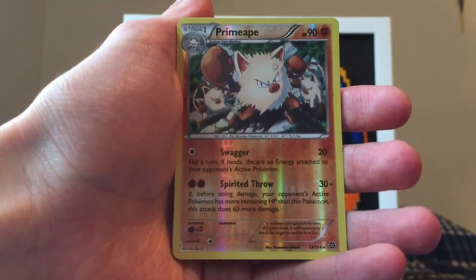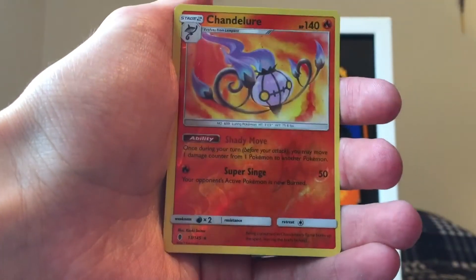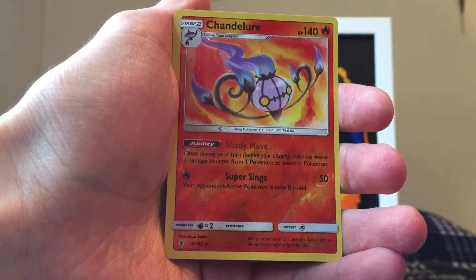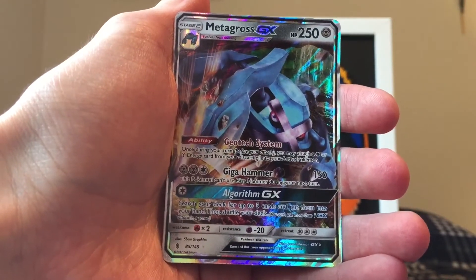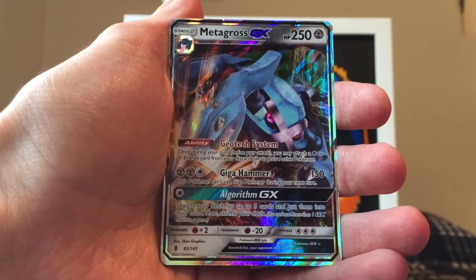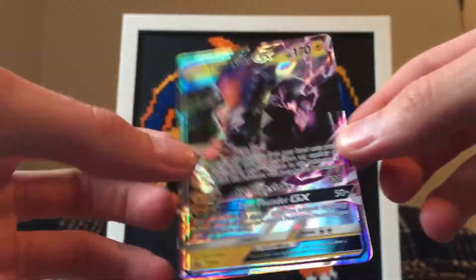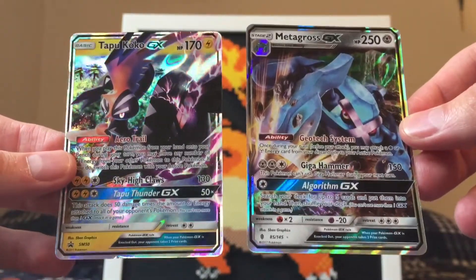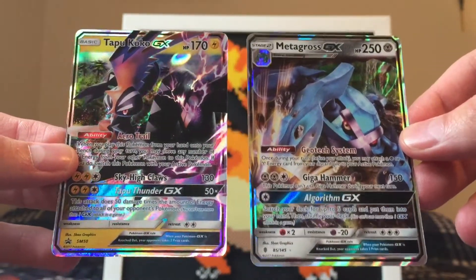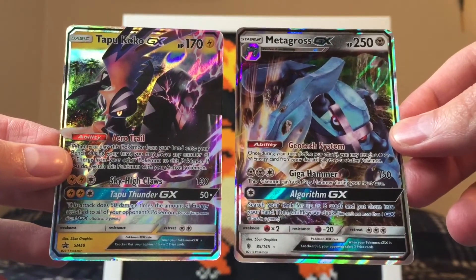Let's do a quick summary of what we pulled today. We got the rare reverse holo Primate out of Steam Siege, we got the Chandelure rare reverse holo out of Guardians Rising, we got the Metagross GX out of Guardians Rising — definitely the best pull of today — and of course the card that comes with the box is the Shiny Tapu Koko GX. Hope you guys enjoyed that — leave a like if you did, don't forget to check out the links in my description. This is Matt7games, guys — have a good day, bye bye.